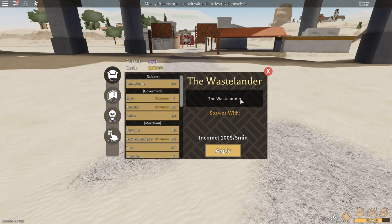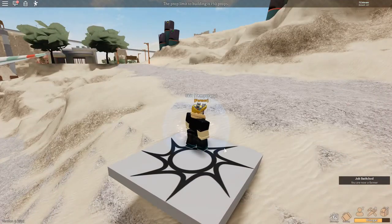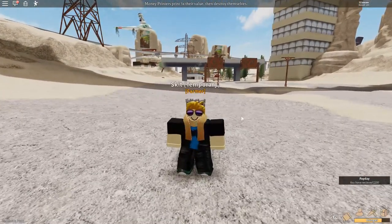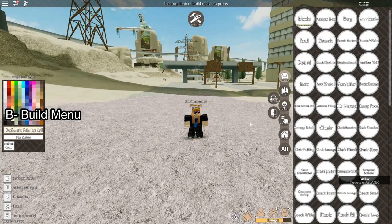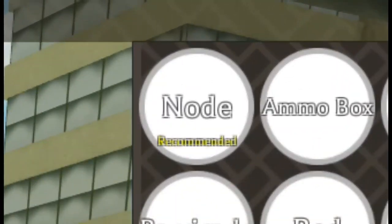Let's start off in the JOBS tab, which you probably saw when you first loaded in. A good job to start out as is the Farmer — scroll down to the Income section and select that occupation. You'll be respawned in your new role. Now, one needs to grow crops to be a farmer, so you need a plot of land. Press B to open the Build menu, navigate to the All tab, and there will be an item at the top of the list called a node.